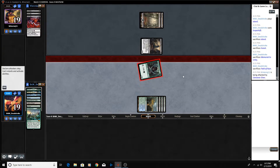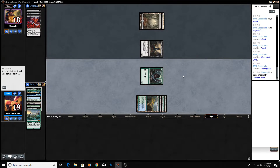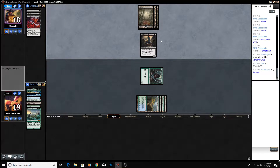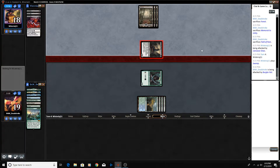We'll go ahead and swing in for one. I was not expecting to be playing against Mono Black Discard, but I like what our opponent's doing. Drillbit's a really sweet card, and they've got all of the hand attack with Burglar Rat and Duress, which is interesting to say the least.